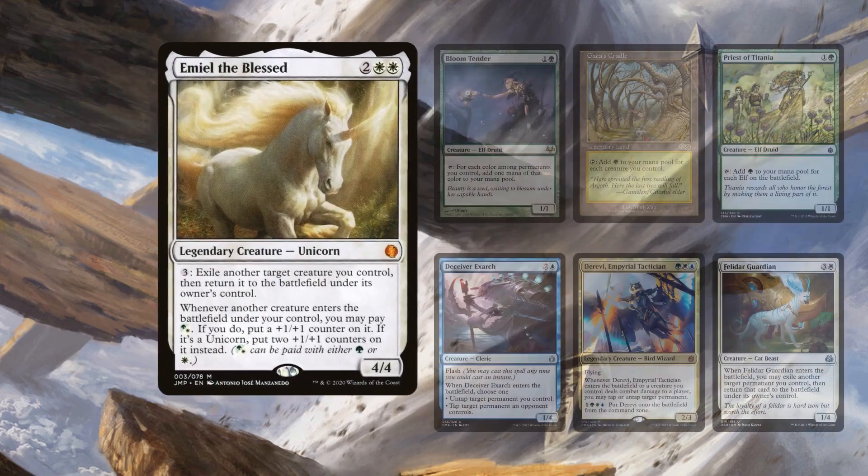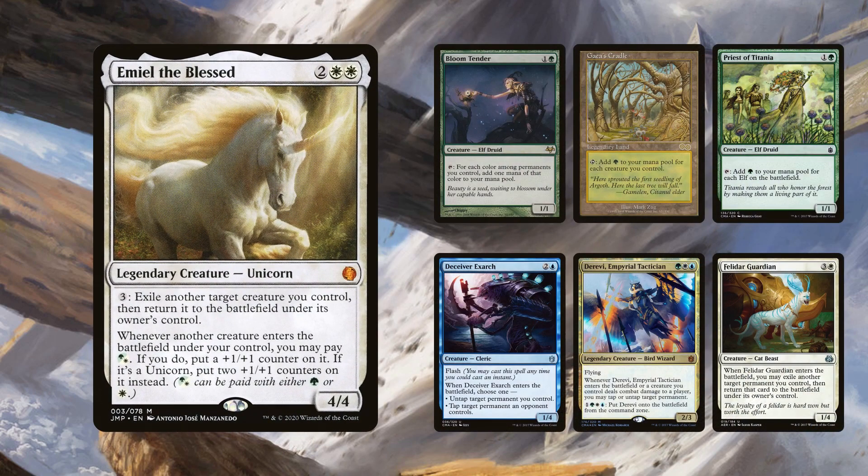MEL can also be used with a mana source and an untapper or Felidar. Only Advantage Blue Pod and Dawn Waker run this, as Evolution runs other combos. Dawn Waker branches out into other combos as well, so it cuts Priest of Titania and Deceiver Exarch.